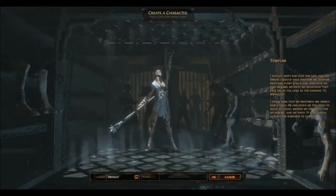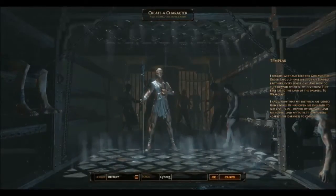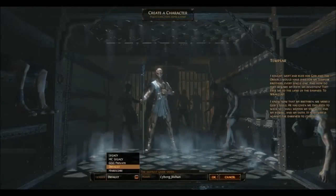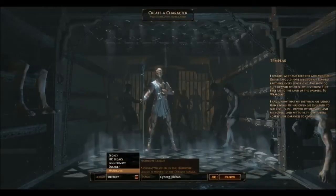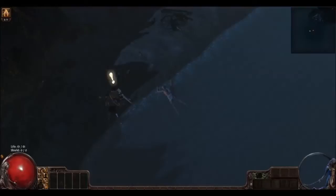Here's the opening screen for Path of Exile, and you'll see the six different classes that you can take on. You've got your enclosed melee fighter, your ranger who's usually used as a bow and arrow. Today I'm going to play this old man — the Templar — who can be played as either true melee. I'm naming him Cyborg Geekdom because he kind of looks like him. Or you can also play him as an intelligence character, which I'll try to show you guys in-game.